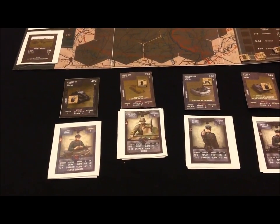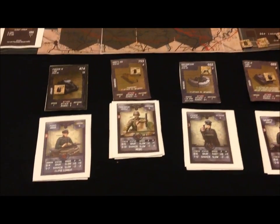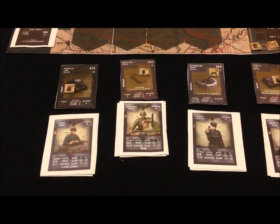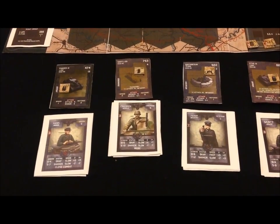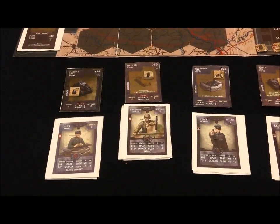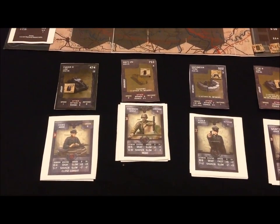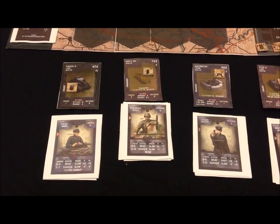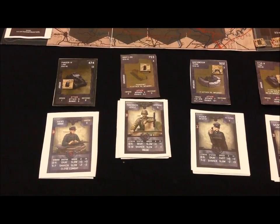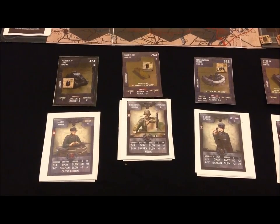Next we have Friedrich, who's average. He's a medic, so he will be very good post-battle to help relieve stress or fix a wounded commander. He's got plus one at range zero and plus one at range one combat. He'll be commanding the half-track SDKFC 251, which has the transport ability — he can move an infantry team or artillery piece forward without them having to cost a move action or accumulate stress by moving and attacking.